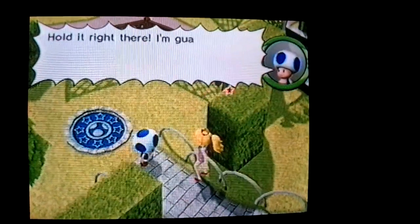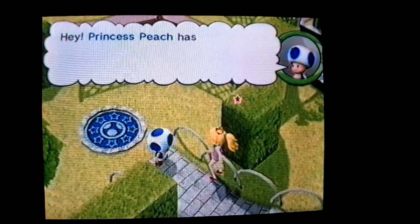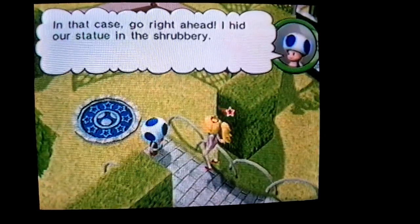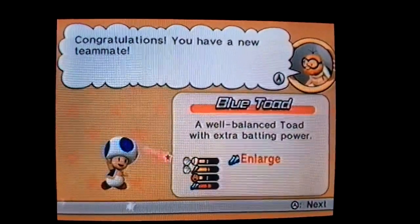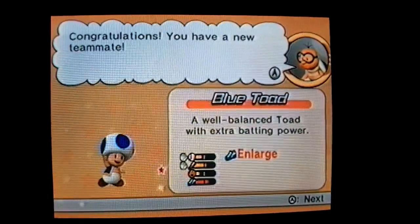Hold it right there! I'm guarding this area for Princess Peach! Hey, Princess Peach has joined you? In that case, go right ahead! I hid our statue in the shrubbery — I completed my duty! Congratulations! You have a new teammate — Blue Toad, a well-balanced toad with extra bang power. Special ability: enlarge.